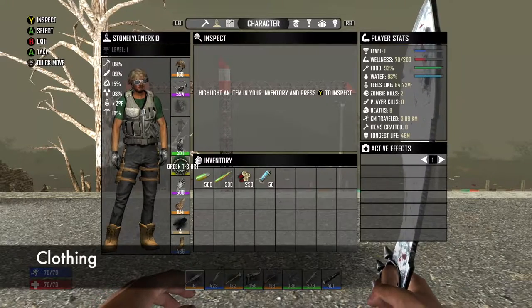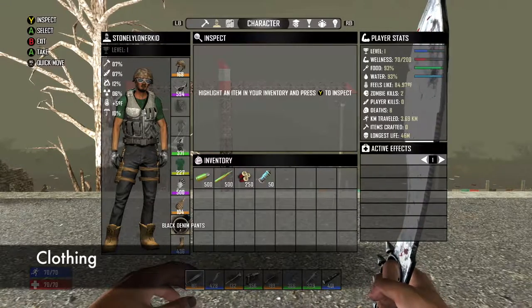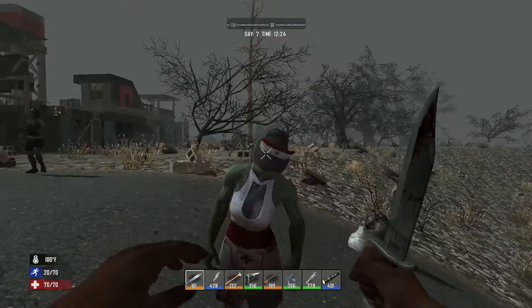The clothing you'll be wearing as the Grunt would be the military helmet, shades, military vest, green t-shirt, military gloves, military leg armor, black denim pants, and the military boots.